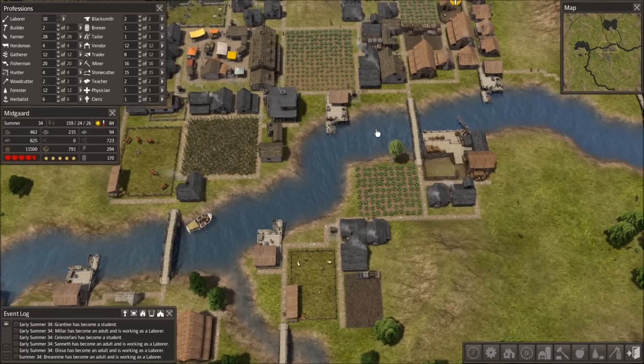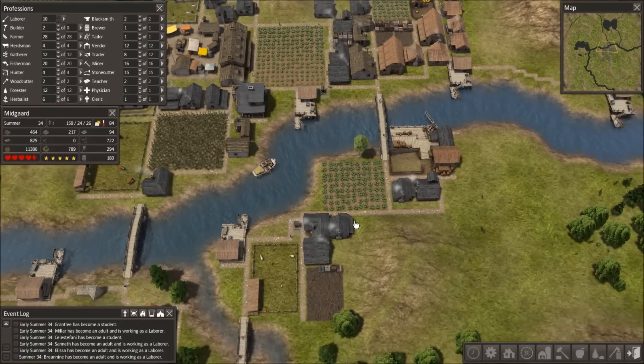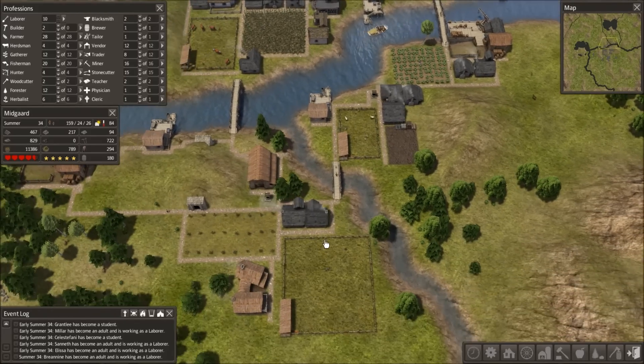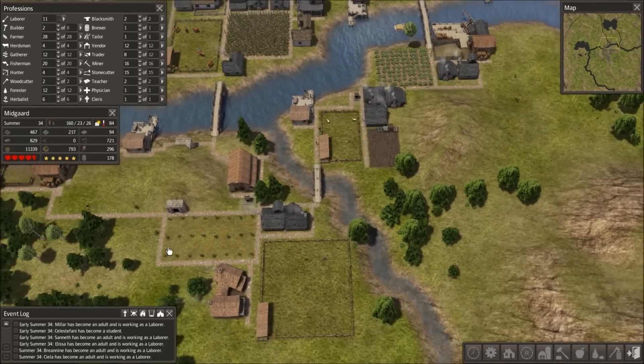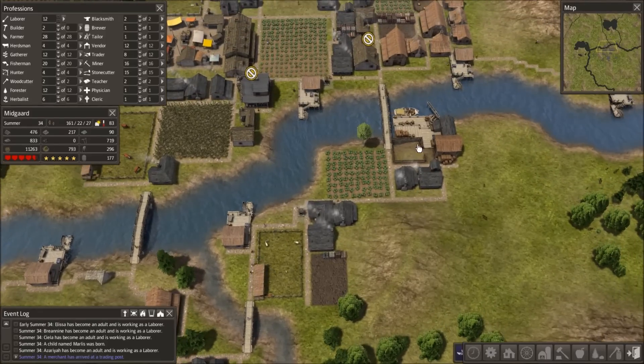I've been playing the game the whole time not facing north. If I play it facing north, I'm gonna get confused, so I need to redesign the building layout. I've been doing some research on this.